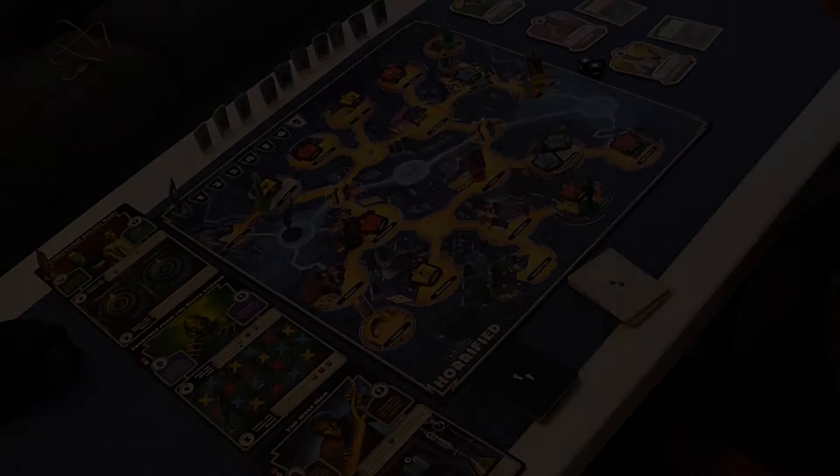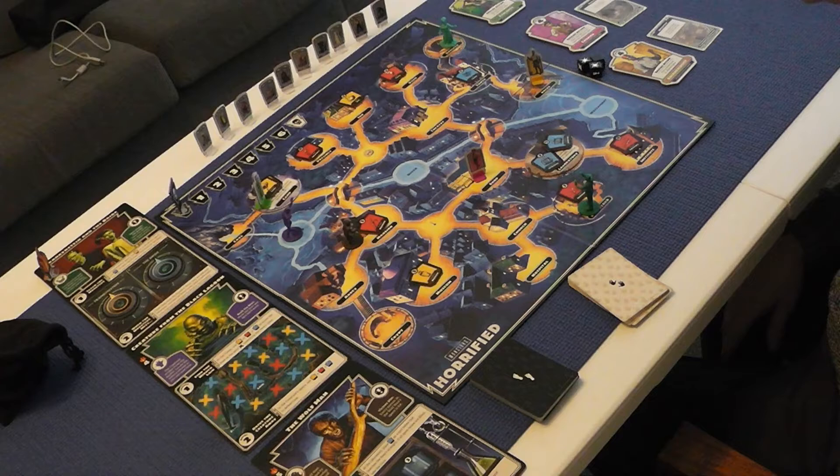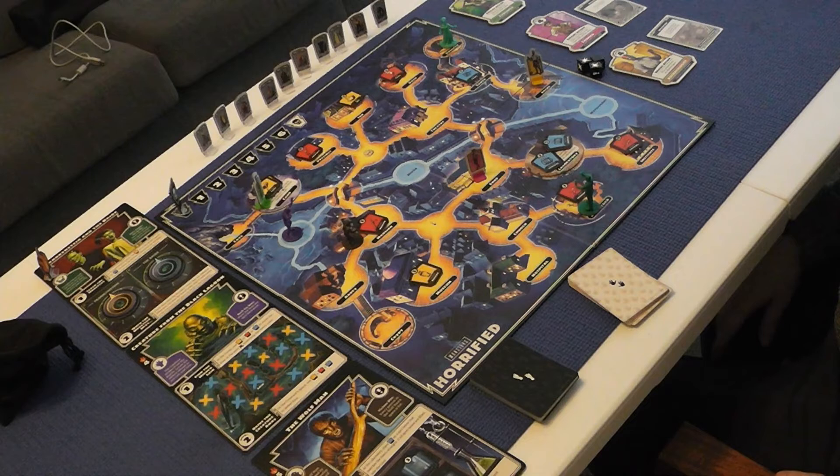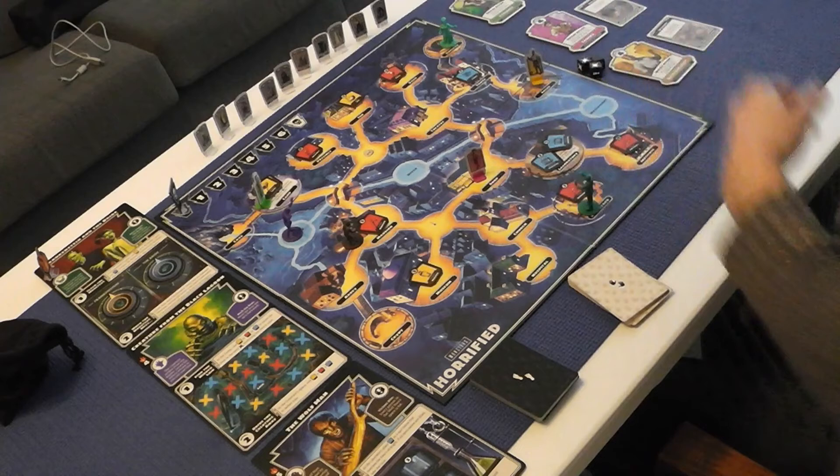Hello and welcome to Horrified. Like I said, last year we played this game, but this year we're going to do it differently — we're going to play it like a full-on cooperative game, because it is a full-on cooperative game. Last year we controlled one character, which is a variant, but this year I'm going to control three characters. Each character takes turns in order, and the starting terror level is at zero.